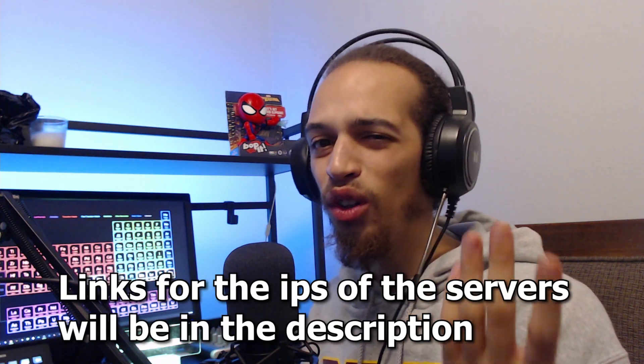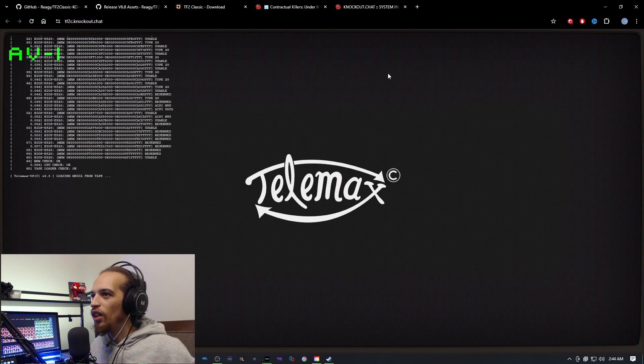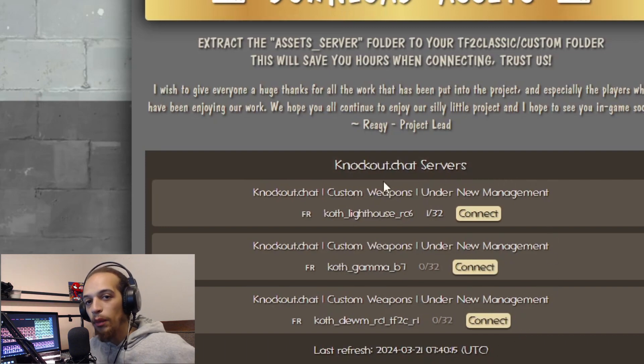From here, all you have to do is look for a server that says Knockout. You can join from their IPs, which I will link in the description, or you can go to the official TF2 Knockout website. On their official page you'll see a boot-up screen, commands you can use on their servers, their Discord, and their update page. Clicking the update page will also show you their assets and which servers you can join.